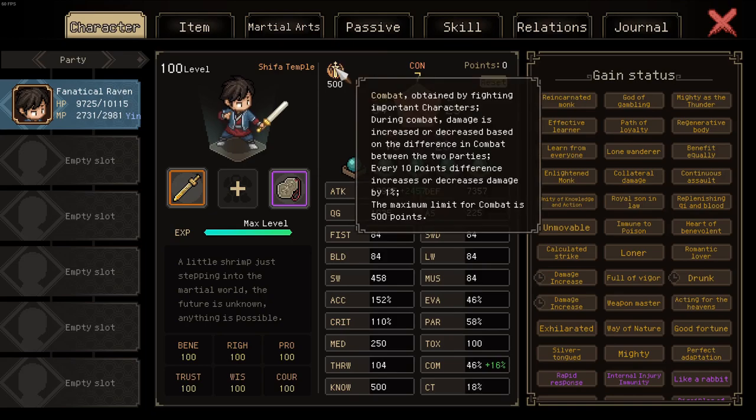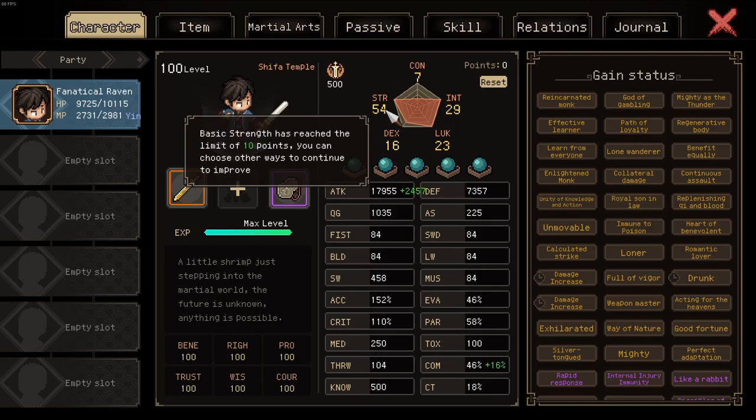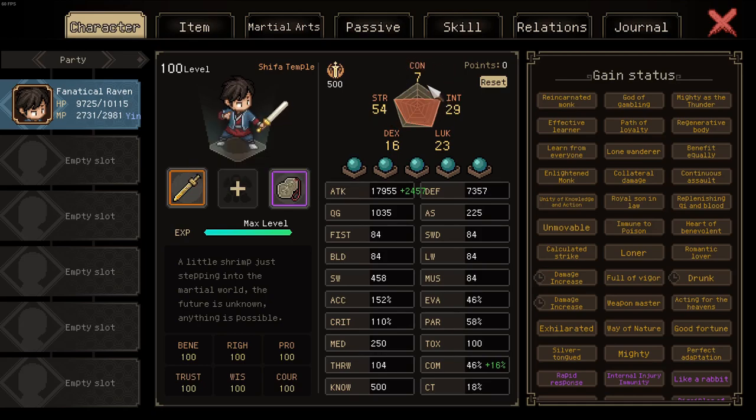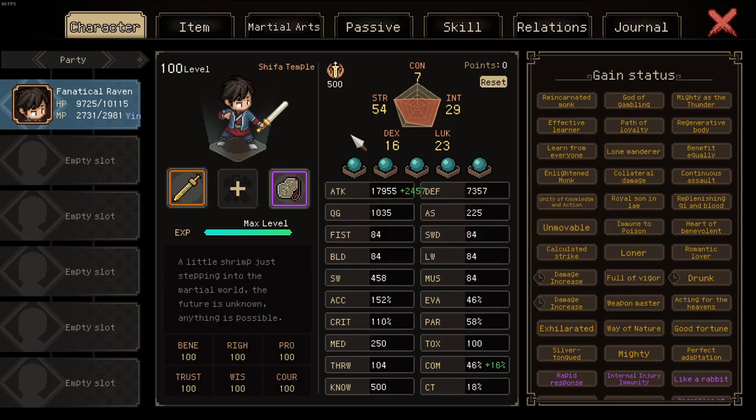Let's talk about my character. It's a glass cannon approach, which means we go for 50 strength. As such we only have 7 constitution, but we make up for having low defense with high damage. We basically burst down the opponent before they get the chance to really act. Or if they can act, we have Wall of Steel to take care of the first hit. In order to get 50 strength we need 5 tiger pills, and we also need to do poison testing with Miao Cai Di for plus 20 strength at the expense of minus 10 constitution.